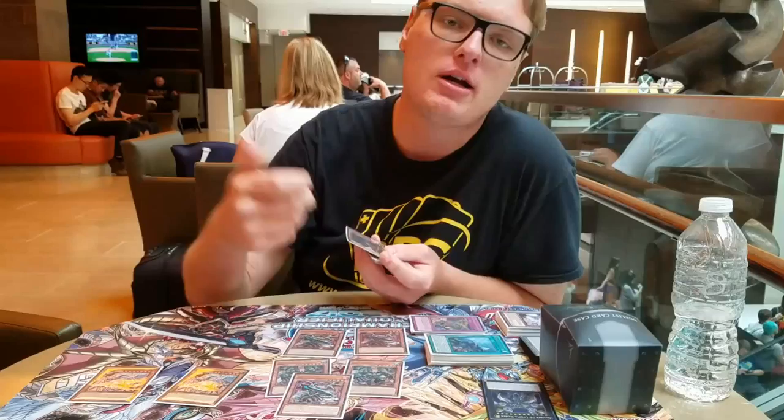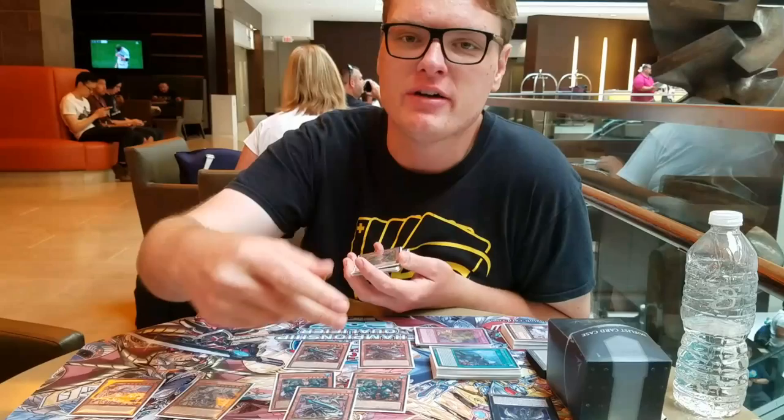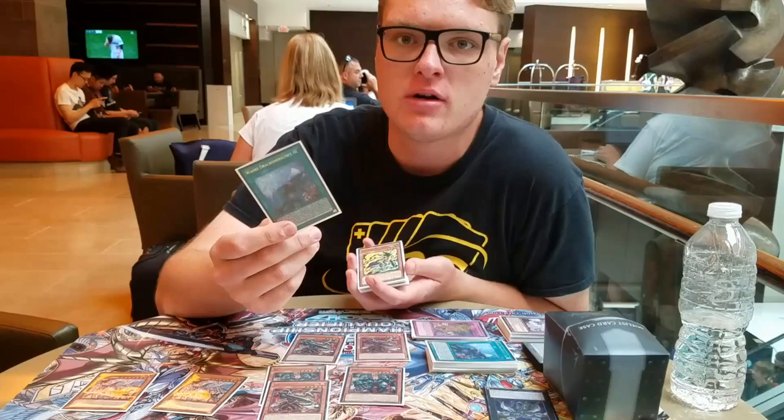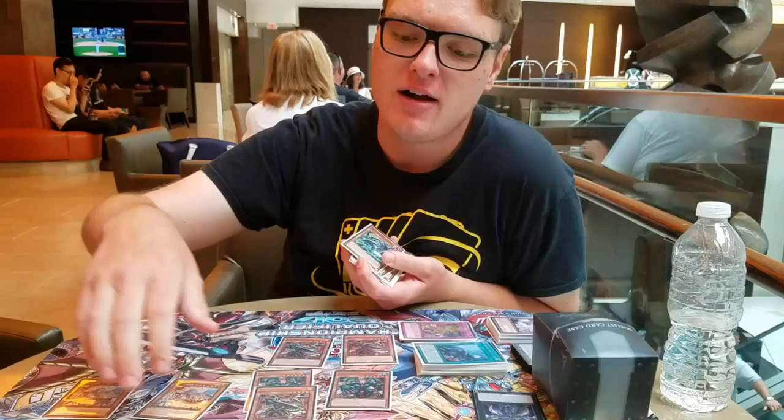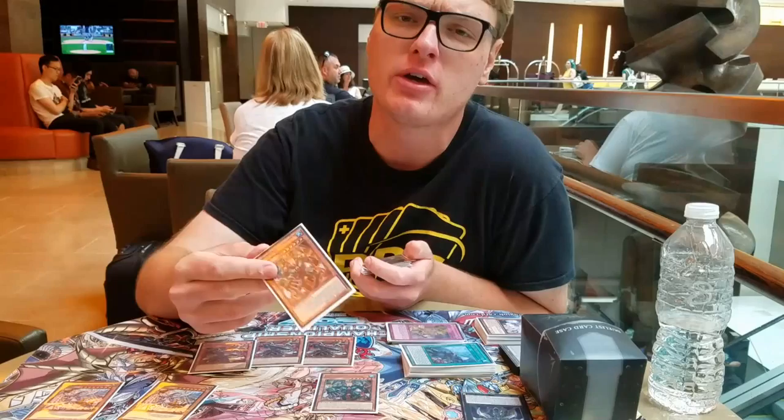Then the spell's attribute will pop back row — so it pops like Barrier or whatever they set. Then you attack the Drytron and they pop it, and then you go search the card that draws for every part that went to the grave this turn. So you send the spell and the trap to the grave — you popped the back row, you dealt with Drytron, you drew two cards, and you haven't normal summoned yet. This card is just ridiculous. The only downside is it's bad going first, but all your other cards in the deck are good going first, so it's fine.